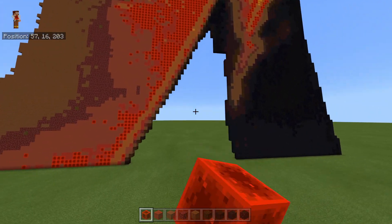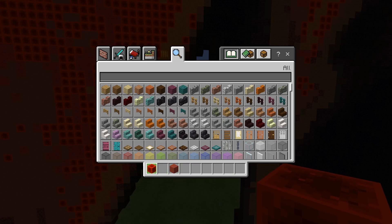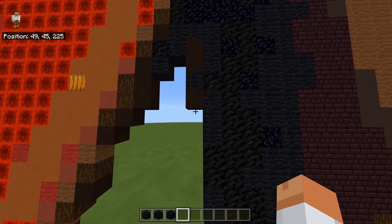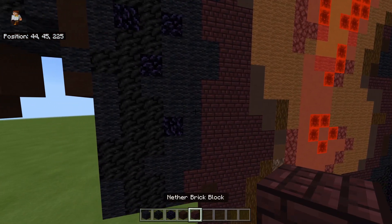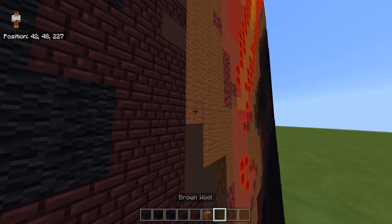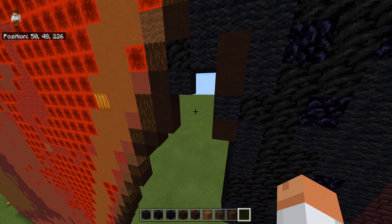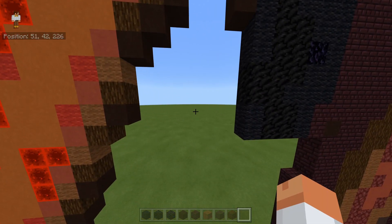Now we've got a nice simpler space to do. We need black wool, block of coal, obsidian, some black terracotta, some nether bricks, some brown wool, some gray terracotta, some spruce log, and also some brown terracotta. Go ahead and grab all that now.